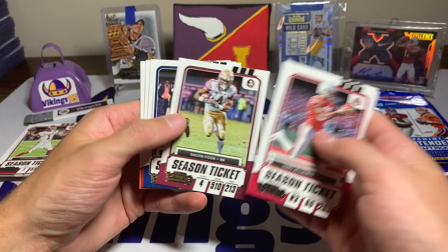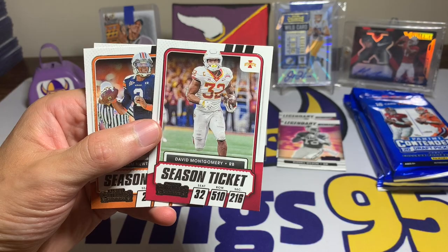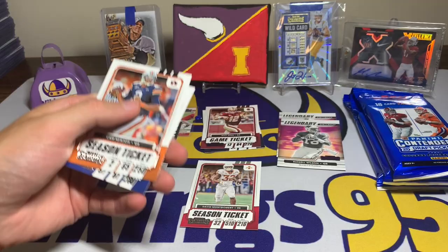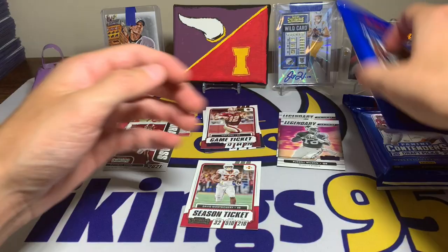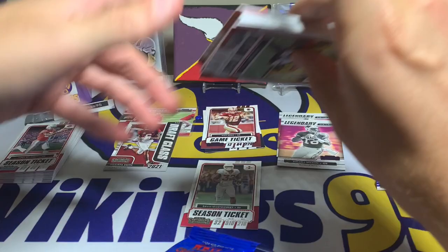More base: Terry McLaurin, Tyler Boyd, Dalvin Cook, Jared Goff, David Montgomery — in his Iowa State uniform, gotta love that, he was a tank at Iowa State — Cam Newton and Aaron Donald. Alright, a lot of base cards again. On to pack three.